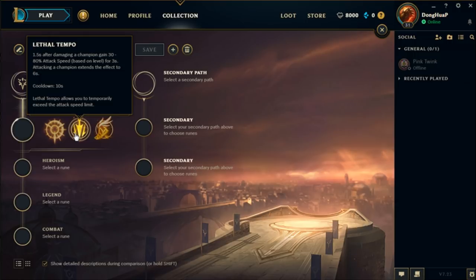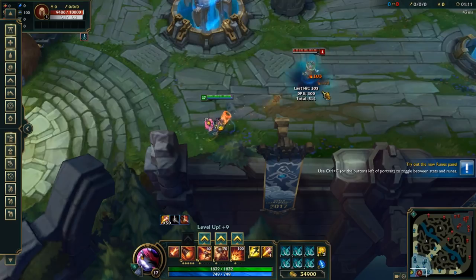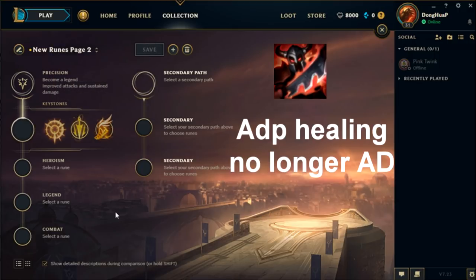Next up, we have Lethal Tempo. One and a half seconds after damaging an enemy champion, you will gain a pretty large attack speed buff based on level. It will likely last for six seconds, and the attack speed that you receive from this keystone exceeds the attack speed cap. Finally, you have Fleet Footwork. It is literally the same thing as Warlord's Bloodlust, except now the healing is adaptive instead.